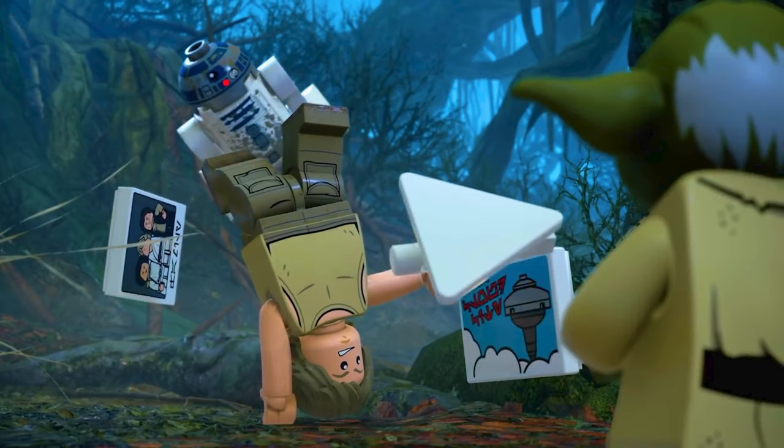Here we have a shot of Luke on Dagobah — we can freeze it here. You can see him doing a handstand using the Force with stuff floating around him, and R2-D2 floating in the back covered in mud. According to TT Games, the new game engine has dynamic effects where, for example, if your character walks through sand, it dynamically gets on your LEGO minifigure. That's what's happening with R2-D2 here on Dagobah.